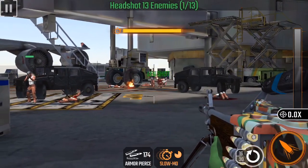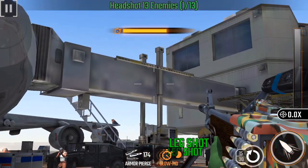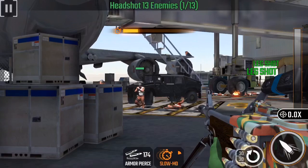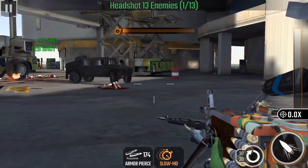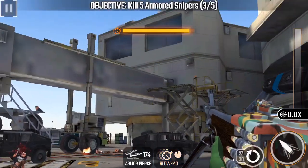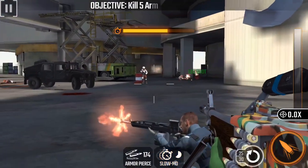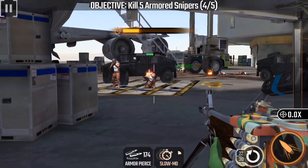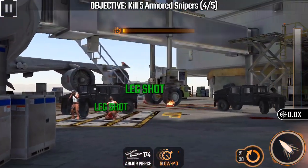A knife man is going to trigger the third sniper. Check that corner — not there. Check up top, check down below — not there. Sometimes they come from behind the tractor too; it's never the same location. There he is — kill him as soon as possible.